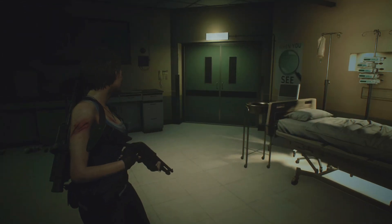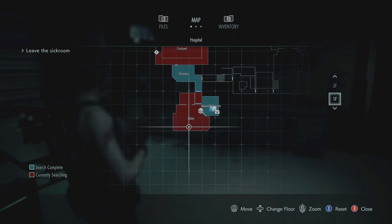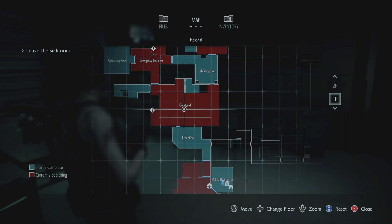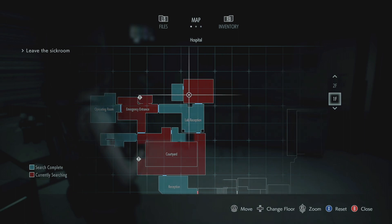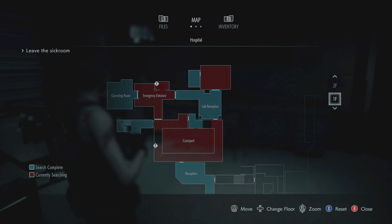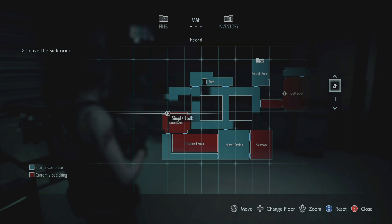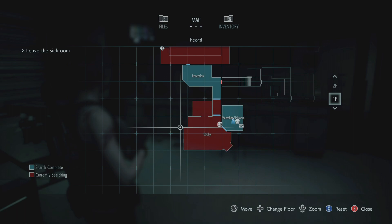So it looks like we're going back through the hospital. There's a lot of rooms that are currently red, so we'll probably have to go through those. Courtyard's red, there's something here. There's also the locks — there's a lock in here. This room wasn't red before but it is now, so something got added in there, probably ammo. The staff room has a locker, the sick room was cleared before but now there's not. Same with the treatment room. Linen room has a lock. We're going to have to go through the hospital again — almost certainly there will be hunters we have to deal with.